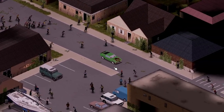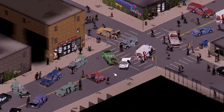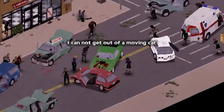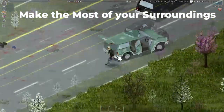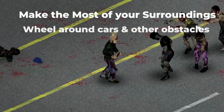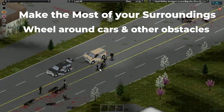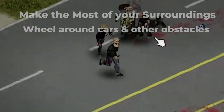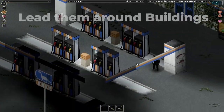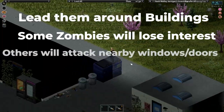Now, how to take on large hordes. Being aggressive means taking chances, but there are a couple of effective strategies. First, make the most of your environment — use cars or obstacles to separate slower zombies from the pack, wheel around the backside, peel them off and take them down one by one. Another strategy is to loop around a house and pick off stragglers, knocking down ones distracted at windows and doors.